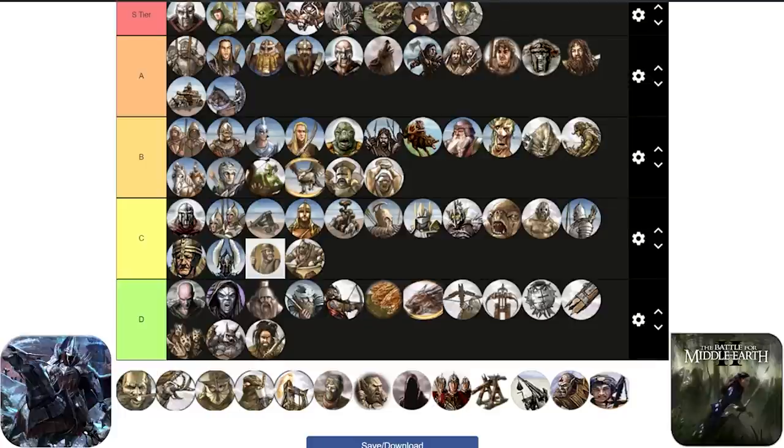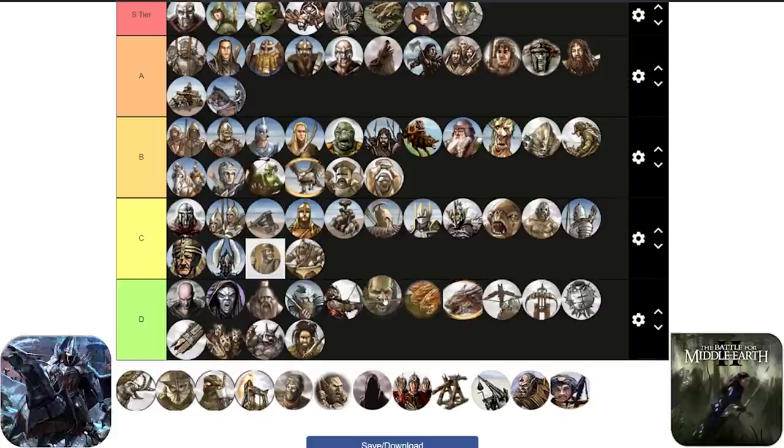Next on the list we have the Orc Archers - pretty much the same situation as the Goblin Archers. Kind of a useless unit in the long term, maybe good for the first two attacks to defend yourself against enemy Goblins for example, but they will fall off big time. And now we are moving on to the Mumakil from the Mumakil Pen.